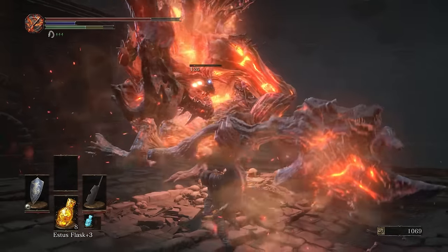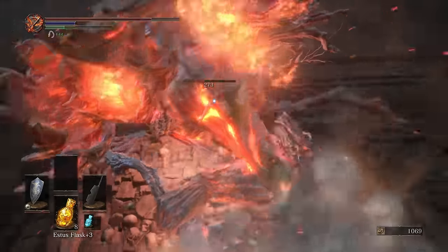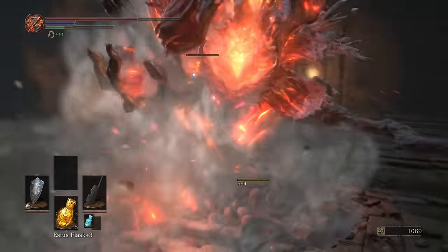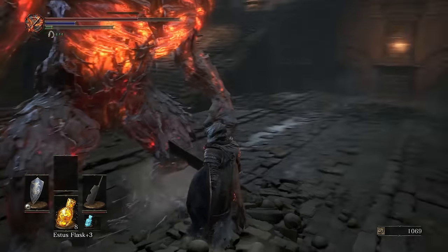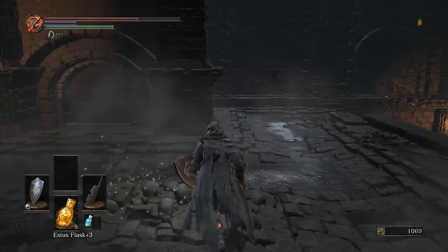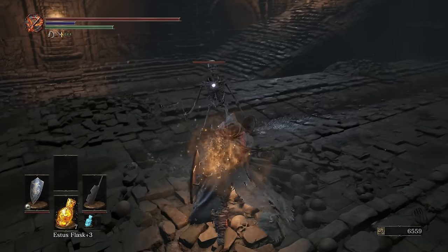We are going to be getting an Ultra Greatsword relatively soon that will have the damage and the stagger potential we need — just a beastly weapon that takes out everything. But until we reach that, I think we're just going to stick with our knife.